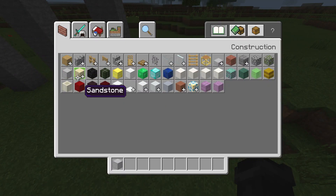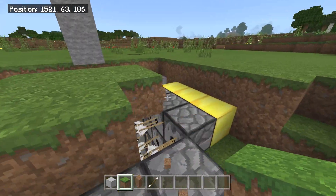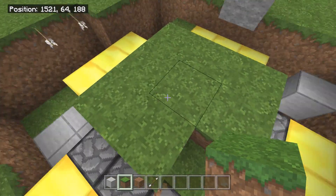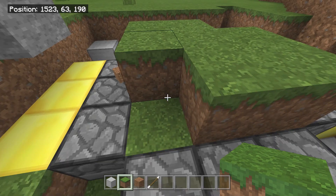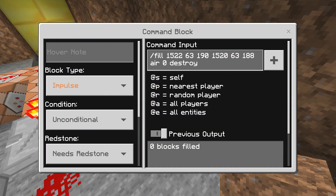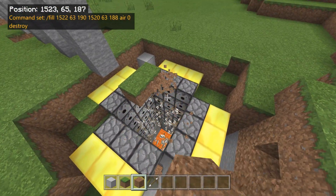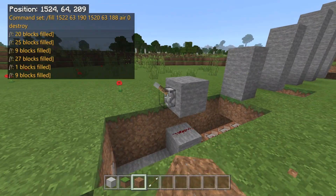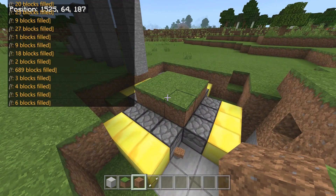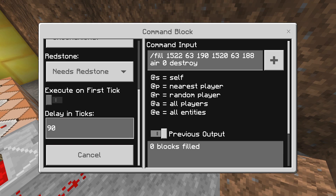For the grass blocks breaking — these nine blocks are what I wanted to break after the last pillar spawns. I take this corner and this corner; the command uses six coordinates, the XYZ to XYZ, and then I put air as the block, which essentially just erases what's already there, and zero as the data value. The 'destroy' part is a little different — it actually breaks the blocks and leaves behind dirt that can be picked up. That added a different effect; you can actually see the blocks fall. That command was timed at 90 ticks — the last pillar spawns at 60, then it breaks open at 90.